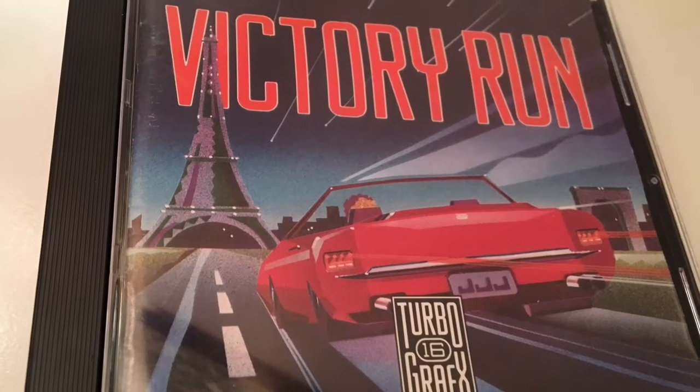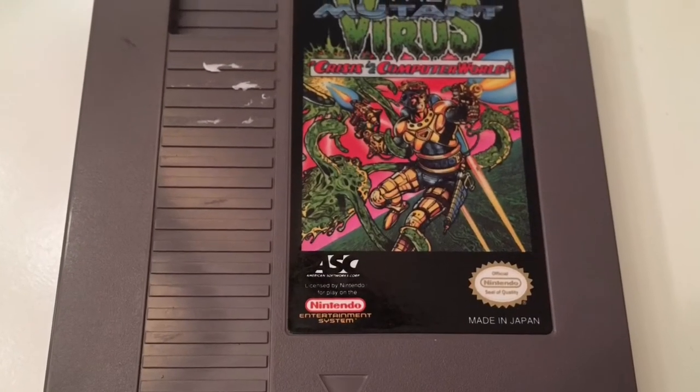The last trade before the vendor hall stuff was with my buddy Andy, Video Game Experiment here on YouTube — I'll leave a link in the description. He had some stuff he'd picked up and I got to look through it and picked all the ones I needed for my collection. Also a TurboGrafx game: Victory Run. I already have Victory Run, but he got a copy with the case and manual, so I basically just got the case and manual — threw in my extra HuCard since I didn't need it.